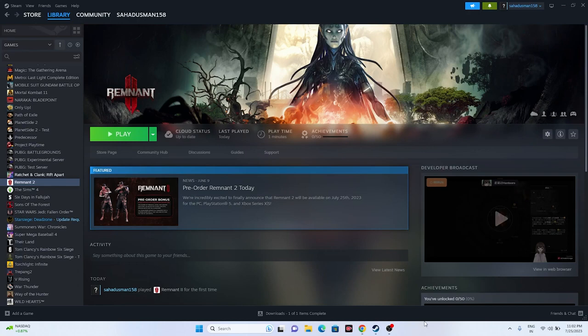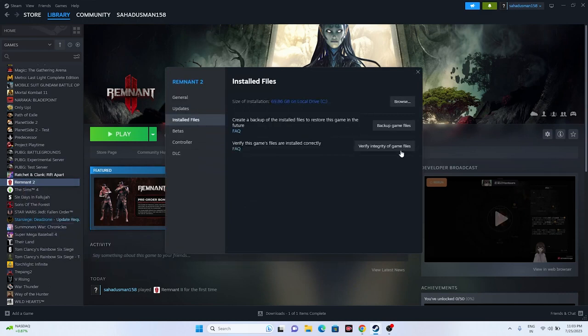The next important step is to verify the integrity of the game files. Right-click on the game, go to Properties, go to Installed Files, and click on 'Verify integrity of game files.' The game is around 16.86 GB, which is quite large. This will cross-check every single file of the game, detect if any files are corrupted or missing, and redownload them. Once all files are validated, click Play and try launching the game. Verify integrity of game files is a very important step — do not neglect this.